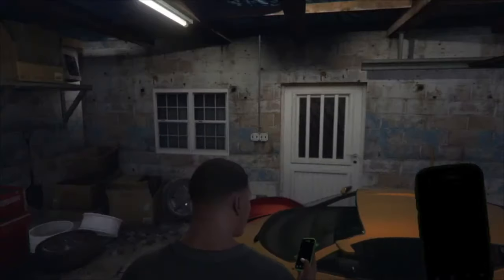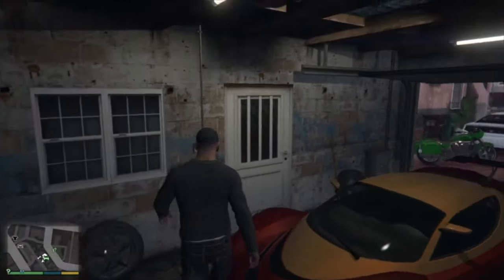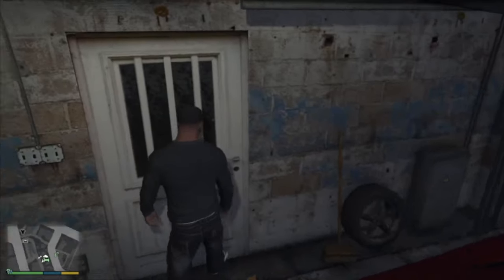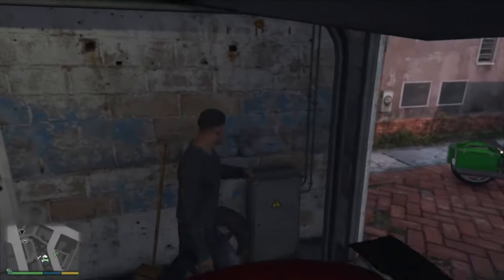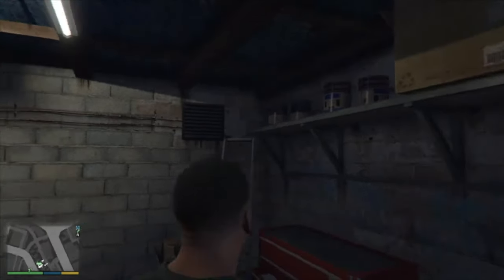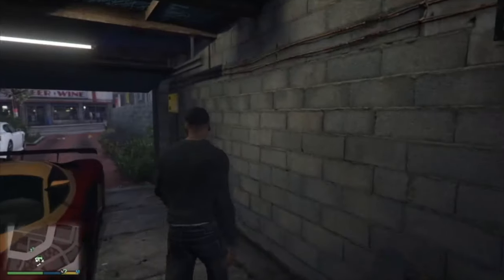I will go and check it again. Yes, confirmed friends, this door doesn't open. There is also a tire that is interactable — I have moved it a little bit. So this was the garage. And on the garage there is an alarm system.